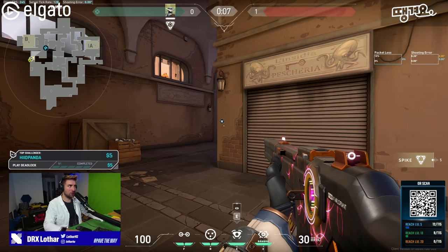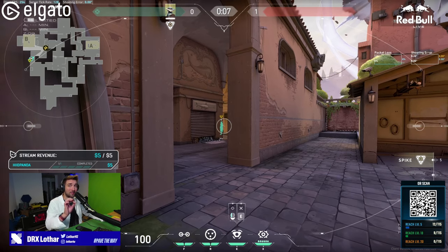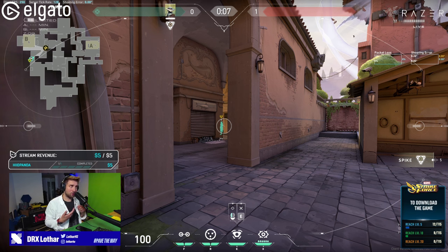So let's see how this looks. We still don't see our opponent, but we're almost peeking there. And our opponent can barely see us, but he still sees us faster. So in general, you want to be further away from the angle you're taking to limit the disadvantage.